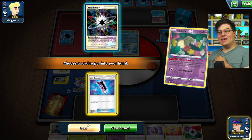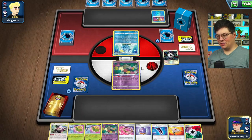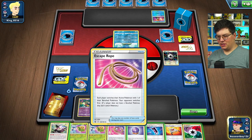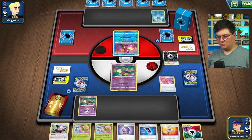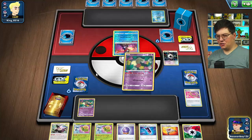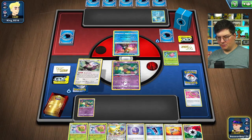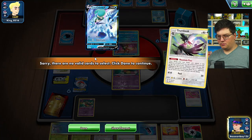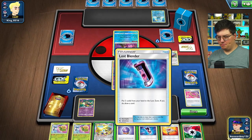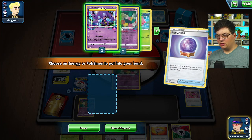We gotta be really cautious now — we can't get rid of another energy because we're down to four. Let's go Wrap. Let's go Flower Select. Jirachi's insane right now. We'll Chum Bizzle, Mountain Pizzle. Fog Crystal. Should we just get rid of two Skiploom? Maybe we'll get rid of one Skiploom and one Comfy.